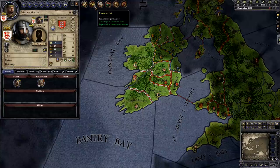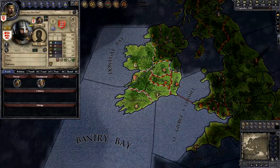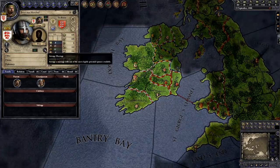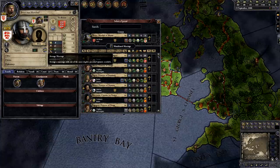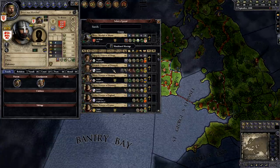I'll click on Unmarried Heir. The game just brought up my heir's portrait. If I hover over the portrait, I see that he's my son. Now I'll click the rings icon, Arrange Marriage. The game brings up the character select screen to the side. This contains a list of people my son can marry.